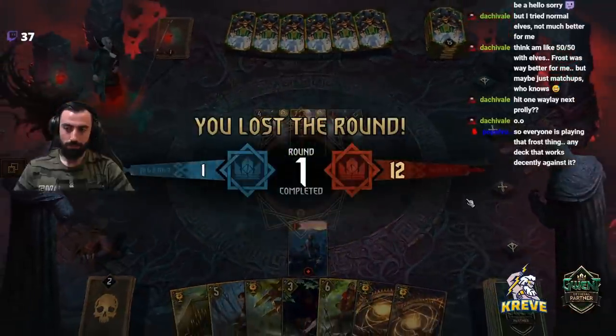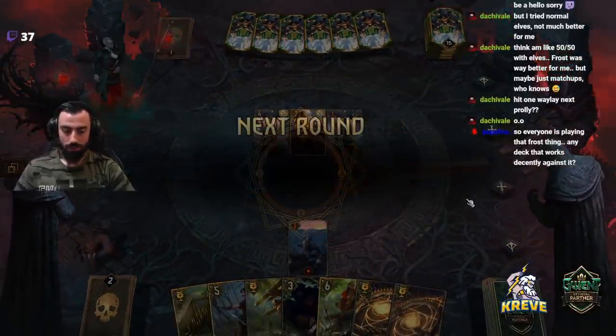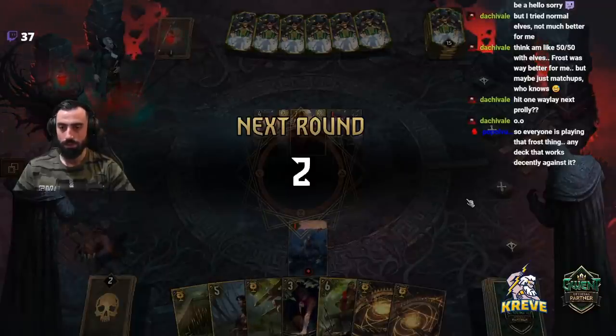A lot of people playing Frost. If you want a deck that works good against it, I'd probably say play Enslave 6 — something like that. Because they've got engines; they need their Voglets on the board, Wild Hunt Hounds, stuff like that.